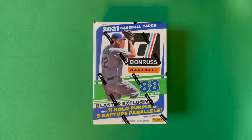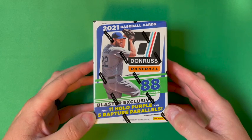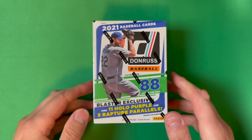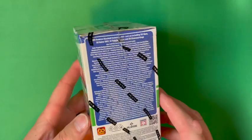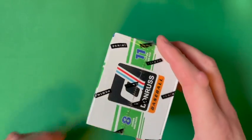Hello sports cards enthusiasts, it's Chris with Maker Sports Cards. I was able to find a few products at retail, and one of those happened to be a 2021 Donruss Baseball blaster. We should have 11 hollow purple and five rapture parallels — rapture are the ones with the real sparkly finish. Should be 88 cards total: 11 packs with eight cards per pack.